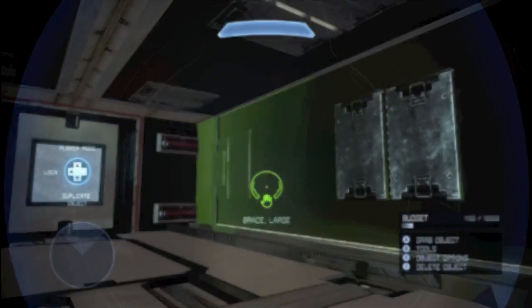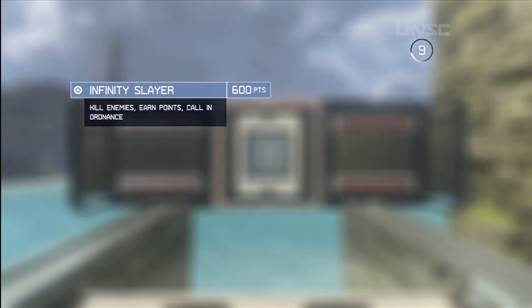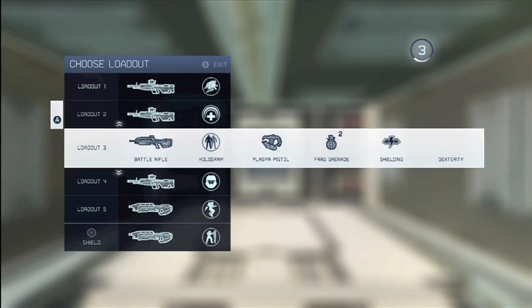You can see here these ones are on spawn time: never, and place at start: true. So those will be appearing as the map loads up. And you can see those are the objects without dynamic lighting.